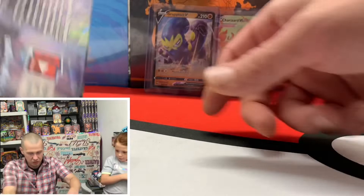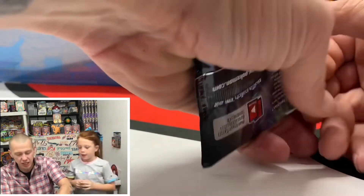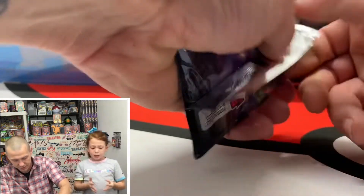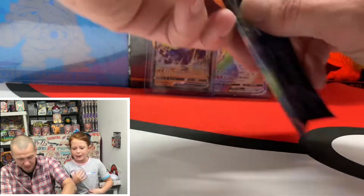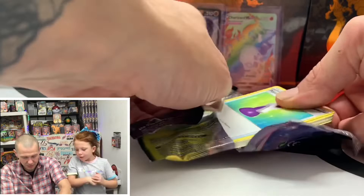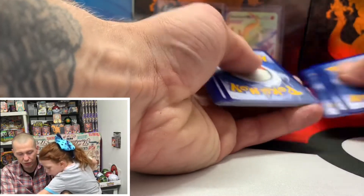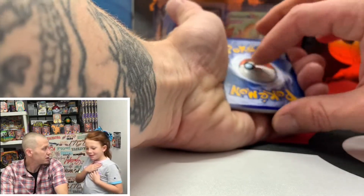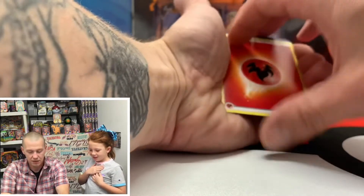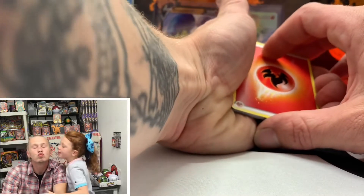All right, this is our pack battle. You think we can pull the shiny Charizard? This is weird — we didn't say anything and it was water, but in the corner it's fire. One, two, three — what will the energy be? Fighting, lightning, fire. Are we going to get two Charizards right now?